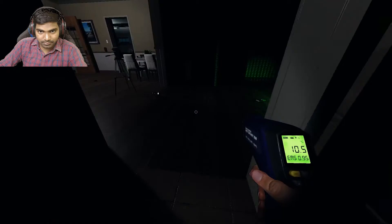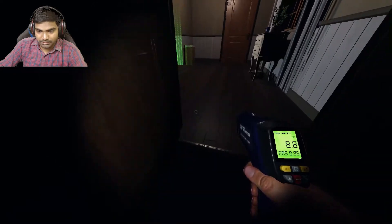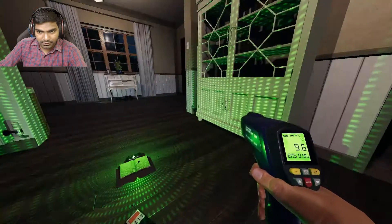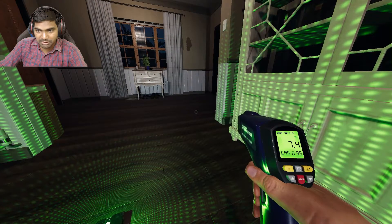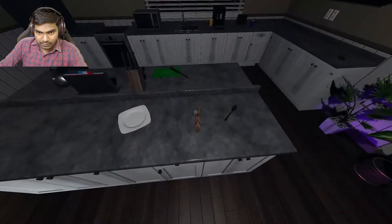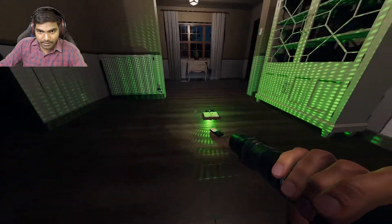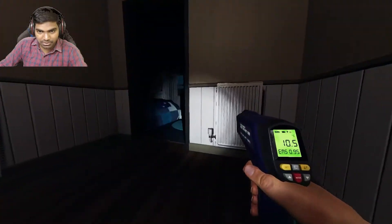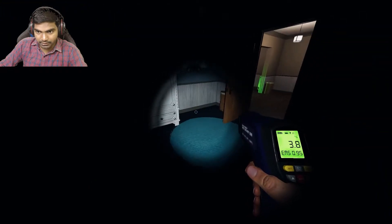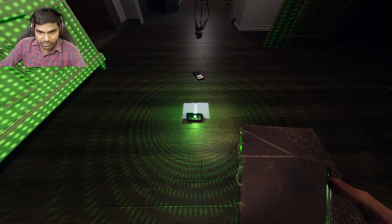I don't know where the ghost is — seriously. The bathroom? No, it's coming from all the way over here. Now you're in this room? Where are you? The thermo is broken. I took three pills — apparently I'm that low on sanity. Let's go check the ghost room. Is this room or this room? I think it's this room. Okay, you are here — please don't roam.